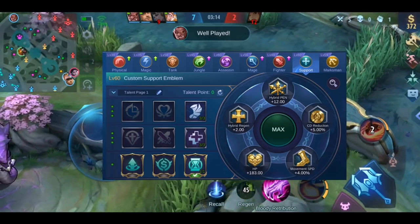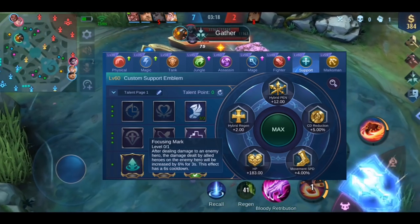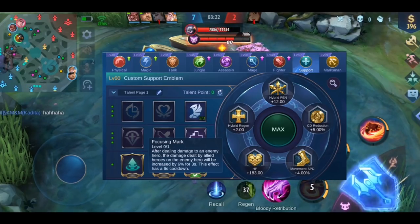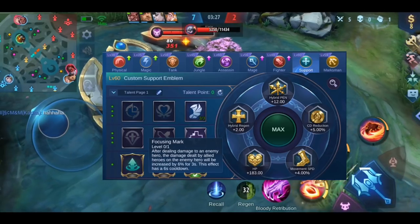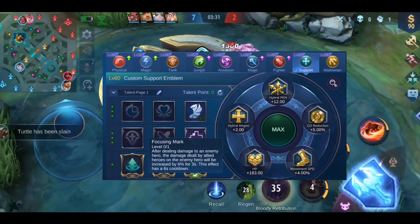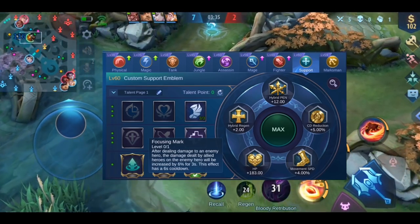Now let's talk about the three talents. If you can constantly poke the enemy and stay together with your allies, Focusing Mark is the talent of your choice. 6% extra damage doesn't sound like much, but think about how many times an enemy escaped with just 1 HP. Also, the 6% extra damage counts for all of your allies, so in a big gank this talent will definitely increase your chances of winning.